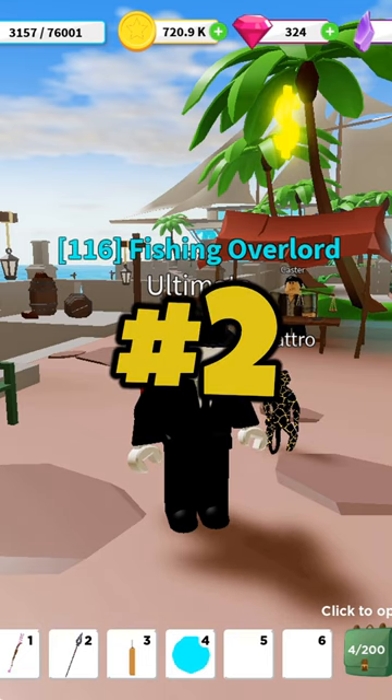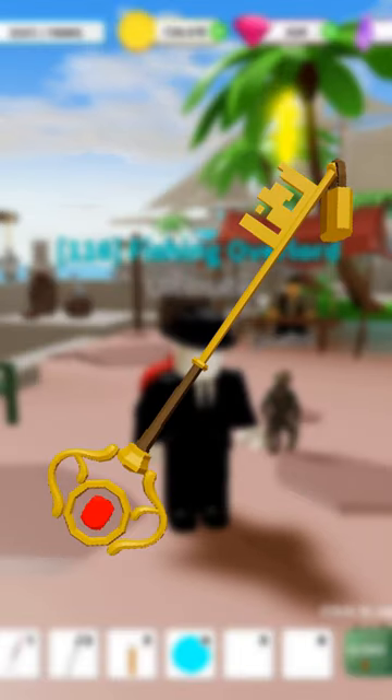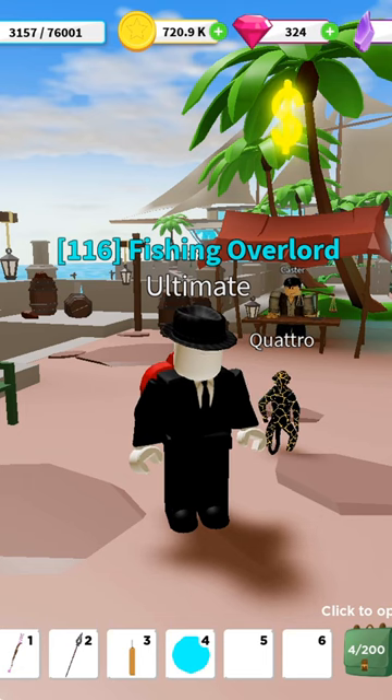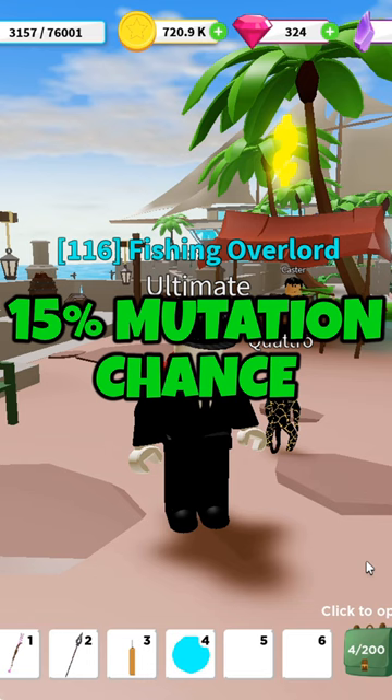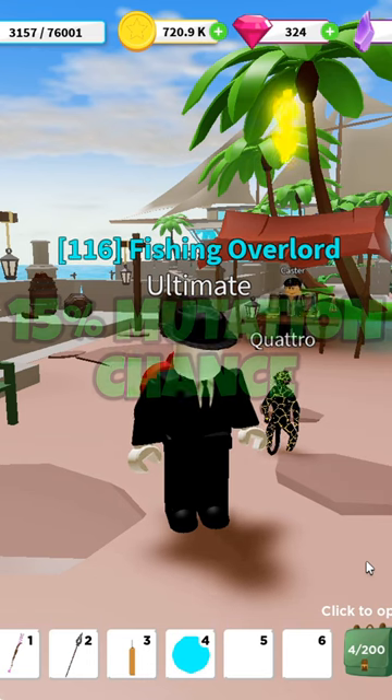For the second best fishing rod in the game, that's going to go to the key to the city rod. This fishing rod has a 50% baby and huge chance when you catch a fish, and it also has a 15% mutation chance.